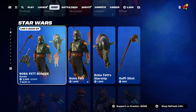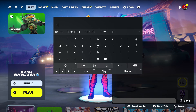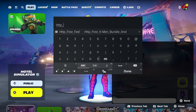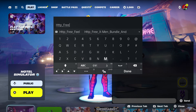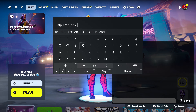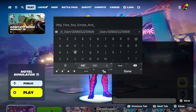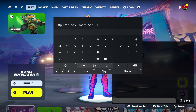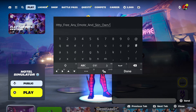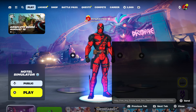Let's get started. We're going to type in this code real quick: HTTP underscore, then type in 'free' on the score, 'emo' on the score, 'and skin' on the score, type in 'home', then put dash 009-001-221-0909-777-990, and press done.